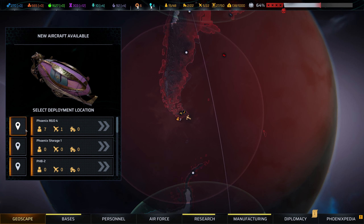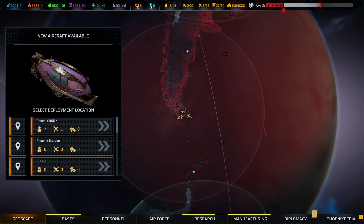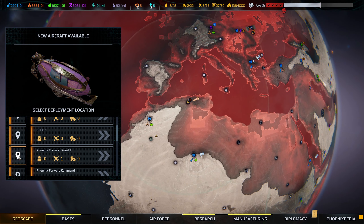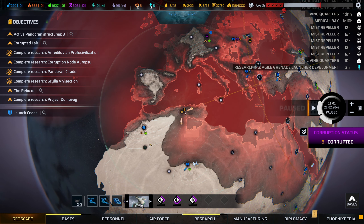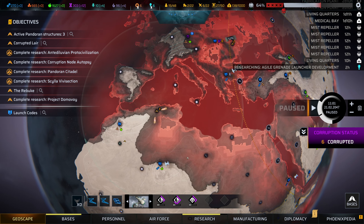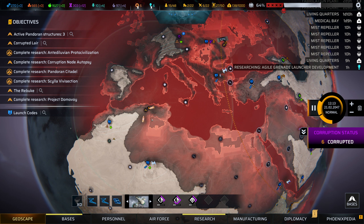Where do we want to drop off the Tiamat? We could actually drop it here, grab the guys who are left over and take them out to the other points. It would be slow, so not actually our best usage. Whereas Phoenix Transfer Point, we could directly recruit to. Yeah, we'll put it here. Look at that — they're ready for the recruits just as soon as we can get them.